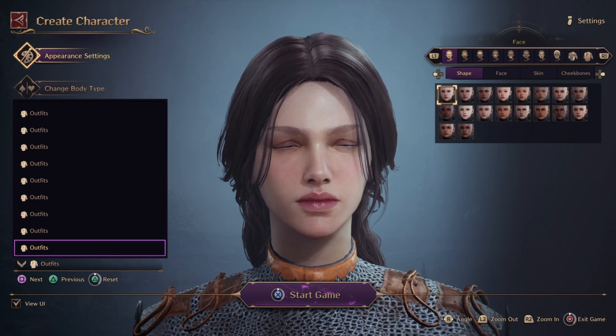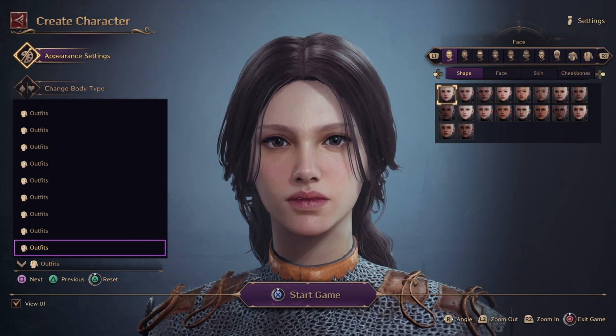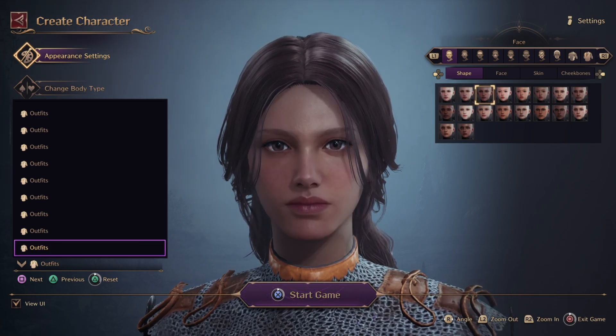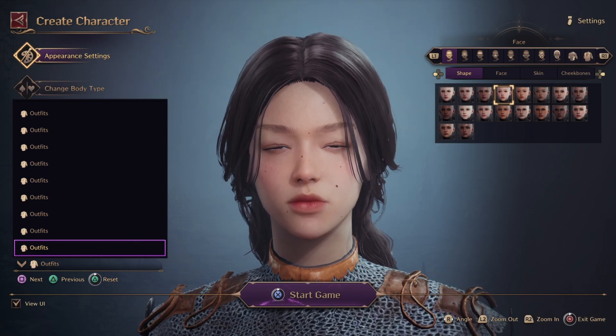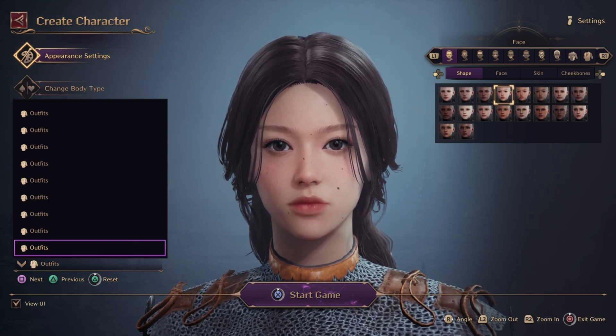Let's go back to shapes. You're picking out the shape of your face. This is how she looks right now — let's change it up a bit. There are different races — not monster races, but human races.